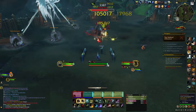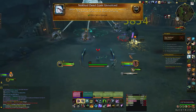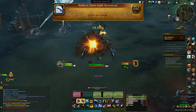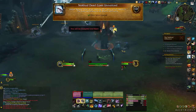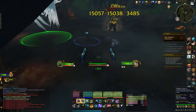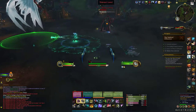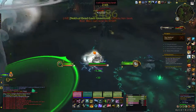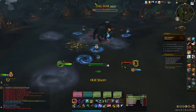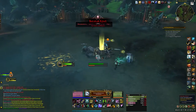The next achievement in the Nokhud Offensive is Nokhud Deed Goes Unnoticed — defeat Balakar Khan after healing Onara to full health. You'll see Onara during the boss fight. Get your healer or anyone who can heal to heal Onara up to full health during the fight. You may have to do this twice, but once done Onara will do an animation. Defeat the boss as normal after that — a relatively easy achievement.